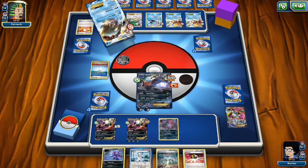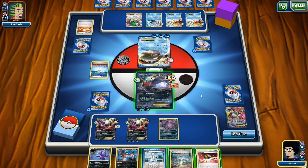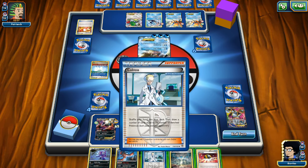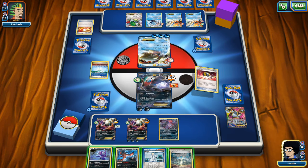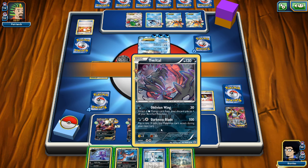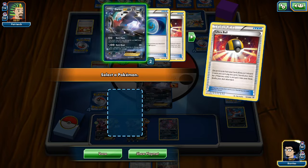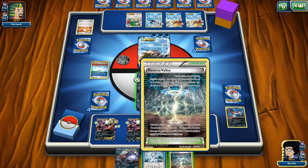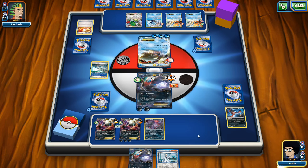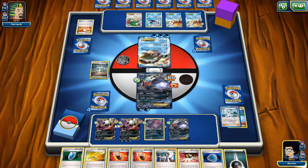We calculate we need 2 more energies in play for a knockout on Kyogre EX. I decide to use Colress, Ultra Ball away Yveltal and Sableye to get another Darkrai with Dark Pulse, counter our Stadium, and hit Colress for 8 cards. We get a Dark Patch and 1 Energy. It looks like a knockout — but counting the energies we're actually 1 Energy short again.